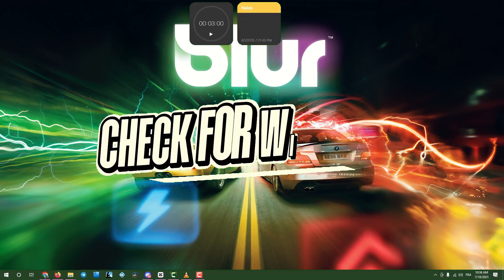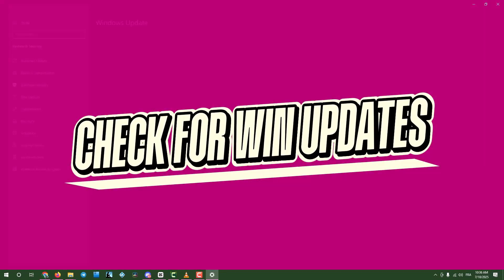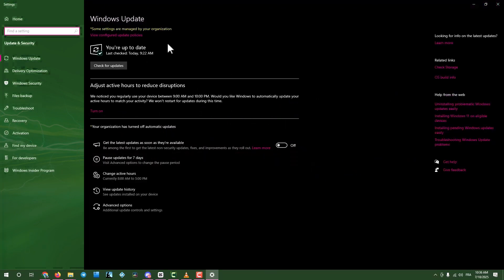Step 6: Check for Windows updates. Click the search box, type Updates, and open Check for updates. Click the button to search for updates. If any are found, download and install them, then restart your computer.